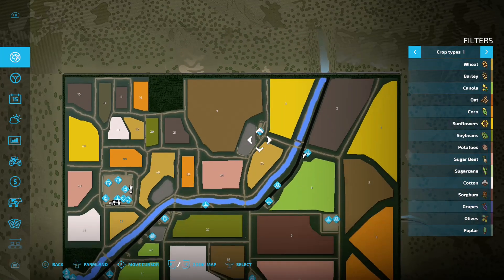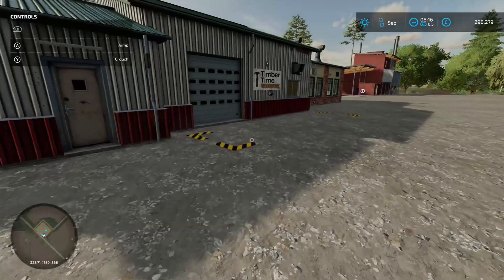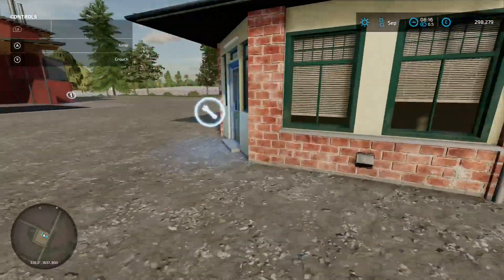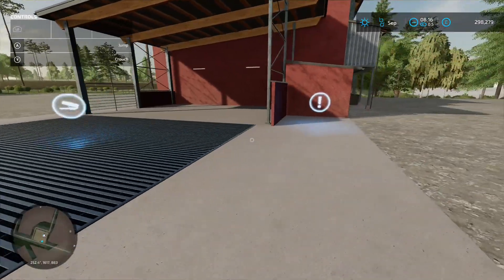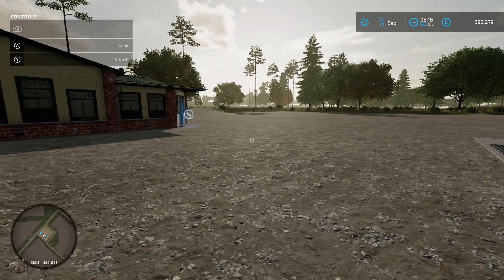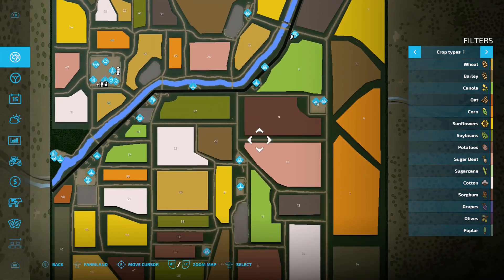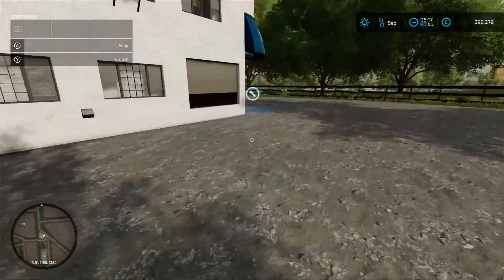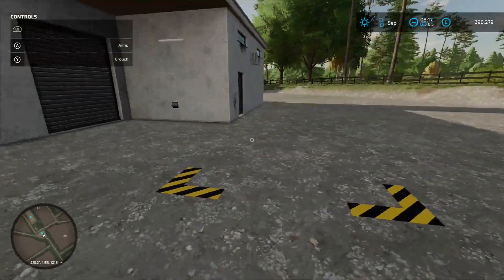In another area there's a carpentry sell point — pallet spawn point down one side, loading-in point and sell wood icon on the other, production chain menu around the corner at 60 grand. Next to that is the biomass heating plant — load your stuff in the top, hit the sell wood icon. You can also buy this part and there's space to place more production chains. Over here is the dairy: load your stuff in, production chain menu at 70 grand, and pallet spawn point.